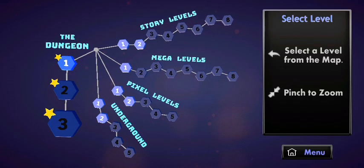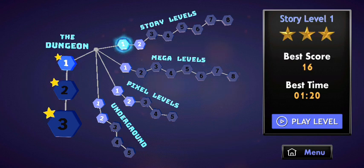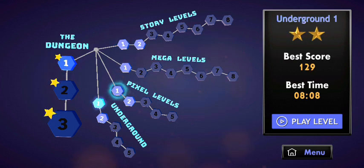Wow, we have three new levels - the dungeons, the underground level, and the pixel level. The underground level was in development in the previous version, but right now we have the dungeon available. Once you're done with the first dungeon, you can move on to the other dungeons. The story level has also been changed, and we have the mega level and other levels that have been updated. We're going to start today by checking out how the dungeon looks.